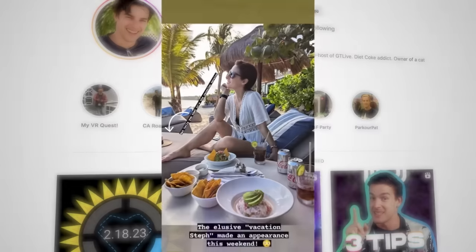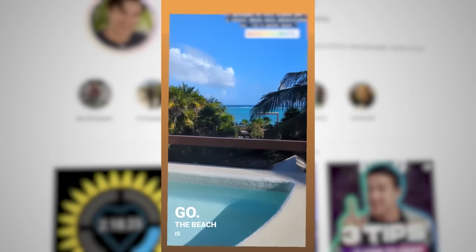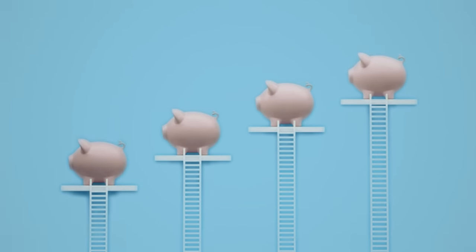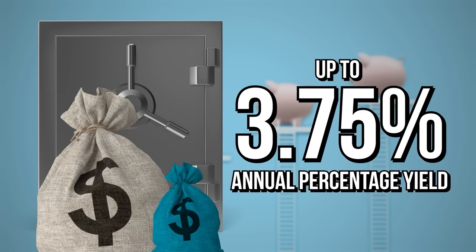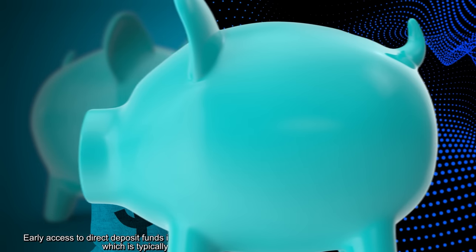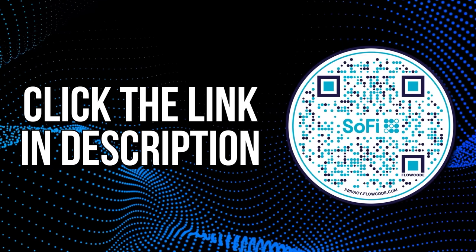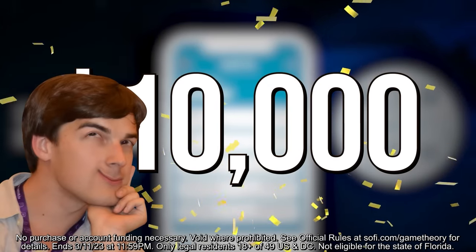If you follow our Instagram, you might have noticed that Stephanie and I went on our first vacation without Ali in five years — a big deal. So we wanted to splurge a little on a bigger room with an ocean view, and thanks to SoFi, it was super easy to save up so we could. Not just because they make the whole process simple by allowing you to set goals, but because when you save with SoFi, you can earn more money on top of what you're putting in, thanks to their up to 3.75% annual percentage yield — that is 12 times the national average. And all of that with no account fees and up to $250 when you sign up for direct deposit.